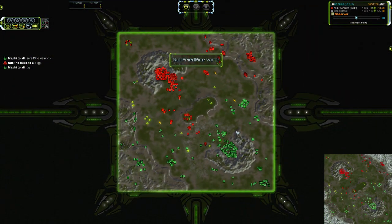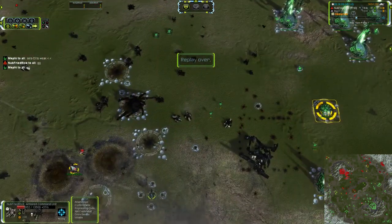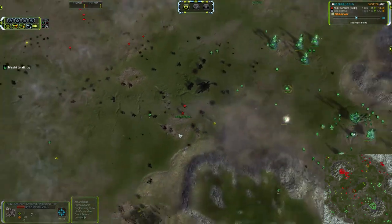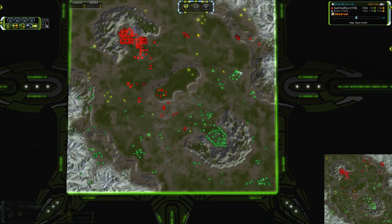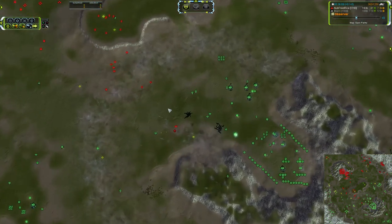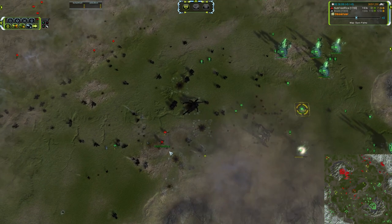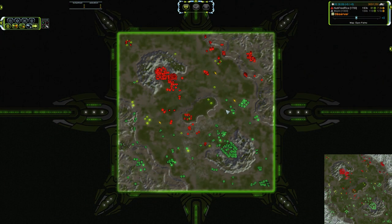That was right down to the wire. Also had Sniper Bots on the outside hitting his ACU. About 10 more seconds and Noob Fried Rice would be history. That was a clutch win if I've ever seen one. Holy cow. Mephi acing the eco, having better map control, and then right at the end there, essentially killing himself by firing TAC missiles into Loyalists. That was a good game — that was a really good game.